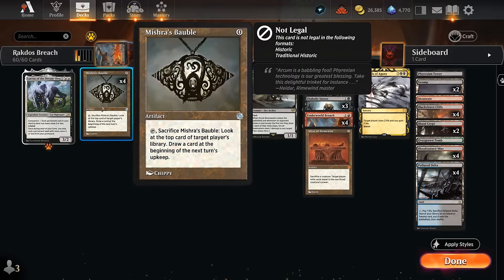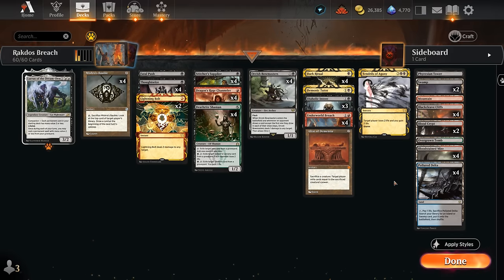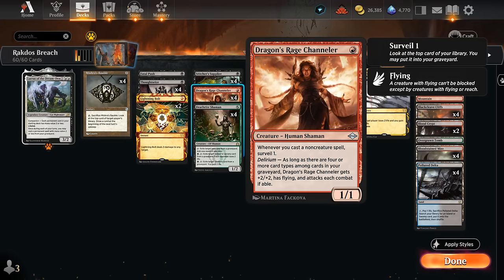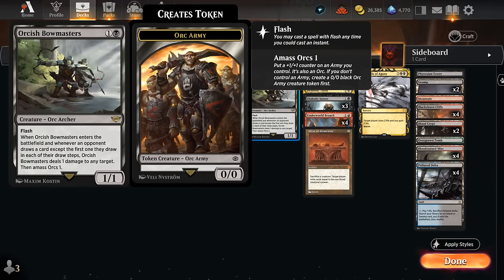We've got some of the staples like Mishra's Bauble to give us a bit of card selection, especially alongside all the fetch lands. Lurrus to eventually recur it, and then we've got some typical interaction like Fatal Push, Lightning Bolt, and Thoughtseize as hand disruption, and then our creatures including Dragon's Rage Channeler, which you'll also see quite often, and then Deathrite Shaman giving us a bit of extra mana and graveyard interaction, and then of course Orcish Bowmasters, another staple of the format.